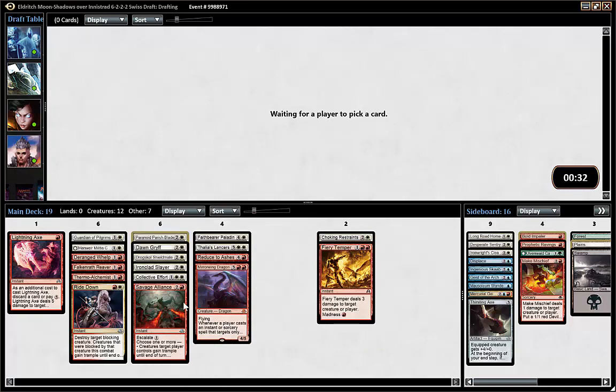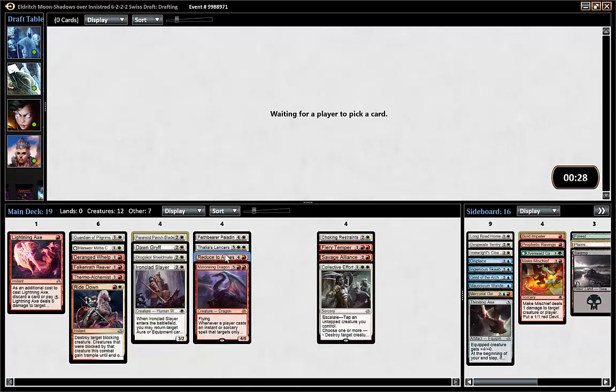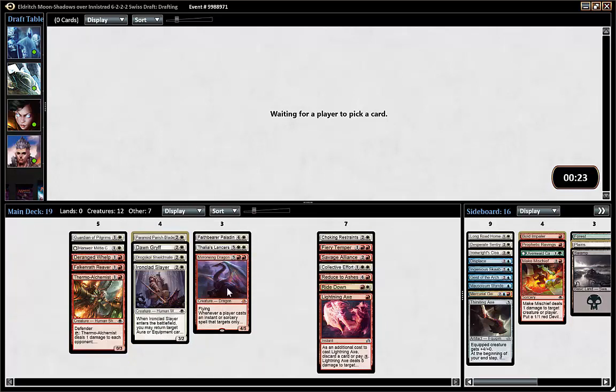Removal — what do we have? We have all the good ones: Restraints, Temper, Alliance, Effort, Ride Down, and Lightning Axe. Reduce might not even be needed now.